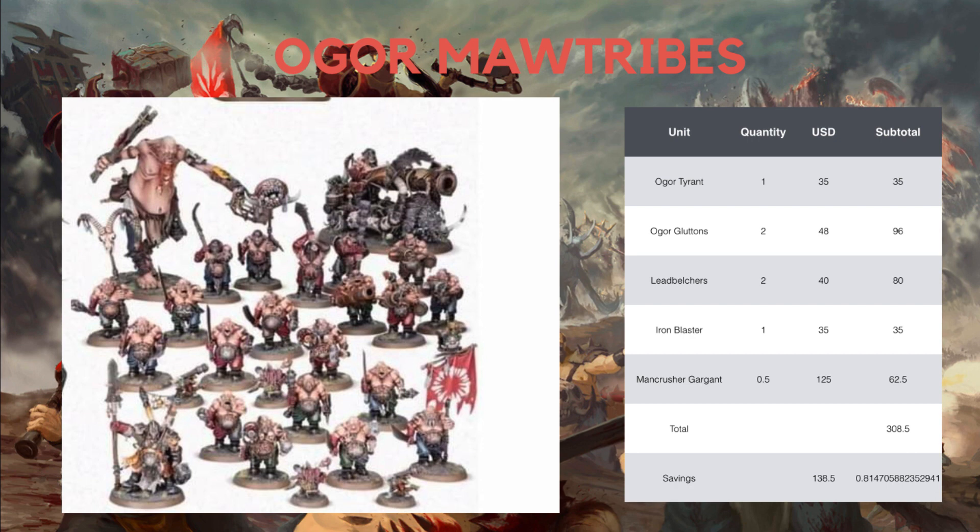The savings here are actually the biggest of all the unconfirmed Battle Forces — you are getting $138 savings versus the Shadow and Pain box, with a total value of $308. However, while this is the biggest savings, I would say this is one of the weaker Battle Forces overall, and it's a no-go for me. That said, if you are a big fan of Ogor Mawtribes, this is a huge savings for you, so go for it.